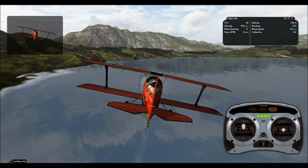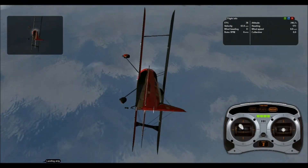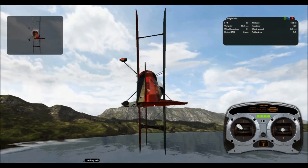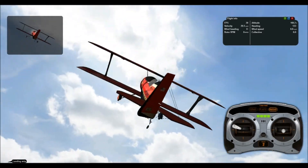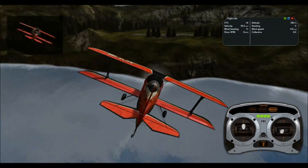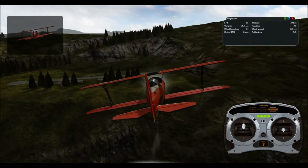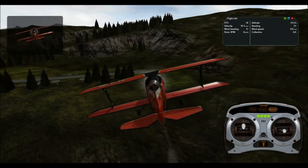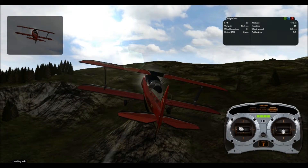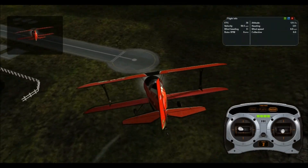Let me try to get it nice and calm for you guys. We have a nice lake here — I'm doing a little knife blade, I suppose is what they call it. It's really cool. I like this chase view — let me know if you guys like it as well. We'll come in for a landing and then we're going to try out the cockpit view, which I think is a little bit more difficult to control but still pretty cool.